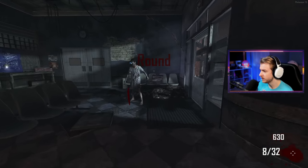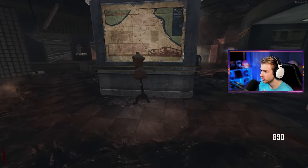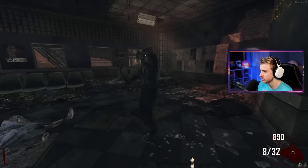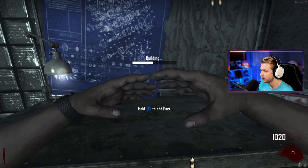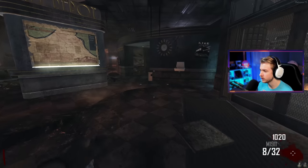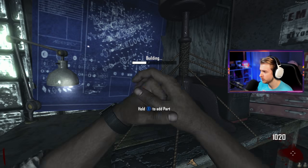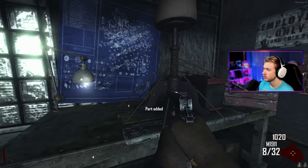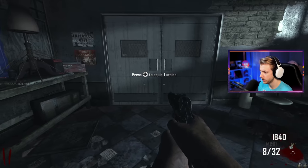I just watched a guide on this map. They did not have to make it this difficult. You literally have to do an easter egg to get Pack-a-Punch, and then do it again for each weapon — and there's a time limit. I understand why people warned me about this map. Just watching those tutorials got me frustrated. But I did find out you can use the turbine to open doors that need power.